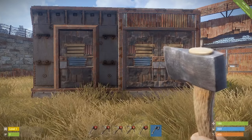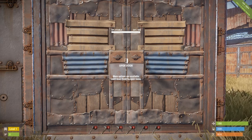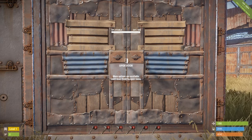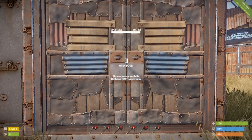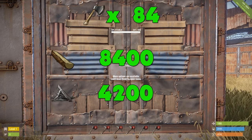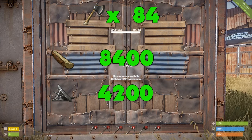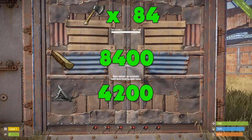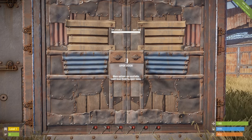Next up we have sheet metal doors. We have managed to do 3 damage out of the 250 health of the sheet metal door. That means we would need 84 hatchets to get through it — 84 hatchets would cost us 8,400 wood and 4,200 metal fragments — and it would also take you 1 hour and 24 minutes to get through.